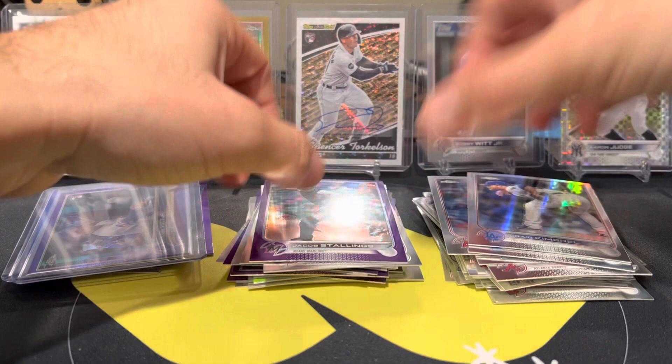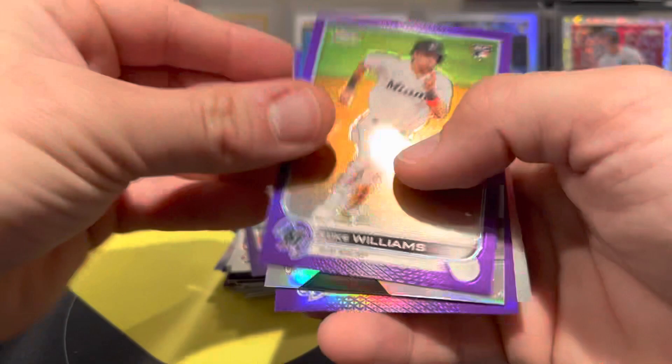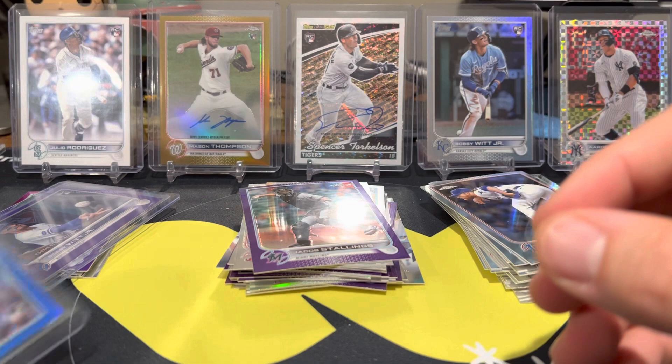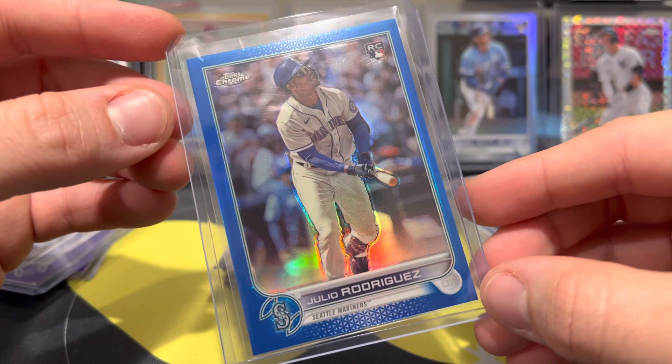So recap: we got some base, some decent parallels, a couple rookie purples. We got Luke Williams, MJ Melendez Generation Now rookie, Lucius Fox, and a Pena base. But cream of the crop right here — we got a Bobby Witt Jr. Rookie Debut purple, and can't believe I'm even saying this, we have a Julio Rodriguez blue refractor numbered to 199. Incredible. I am so happy about this — this is so cool. Thank you guys so much for watching and have a good one.